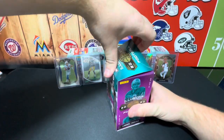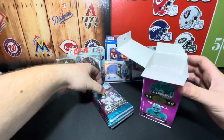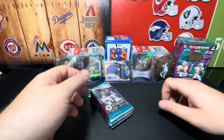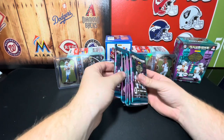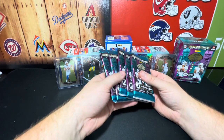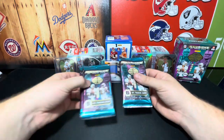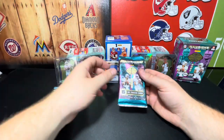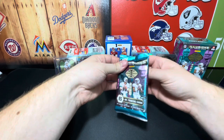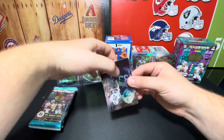We're looking for those three blaster exclusives: the trophy collection, emerald parallels. From watching Hitman Rips, Chai City Pulls, Run Good Life, and a couple others, they are really hard to identify. We're also looking for rookie QBs, and we got 36 cards, six packs. Let's get into it — see if you guys can identify those emeralds.